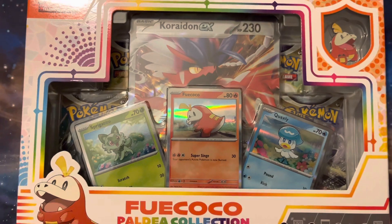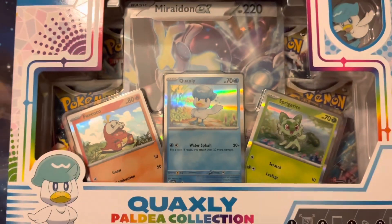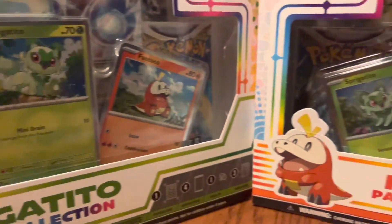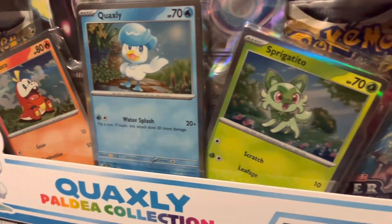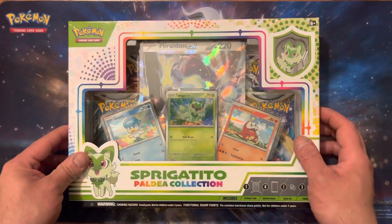Sprigatito, Fuecoco, and Quaxly — the Paldea Collection. Get them today. How's it going everyone?